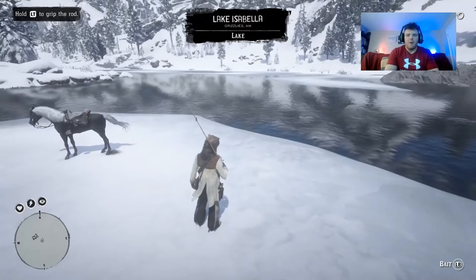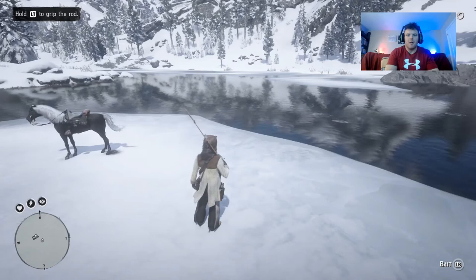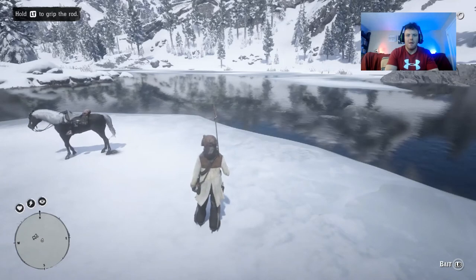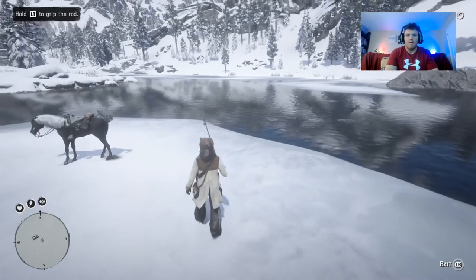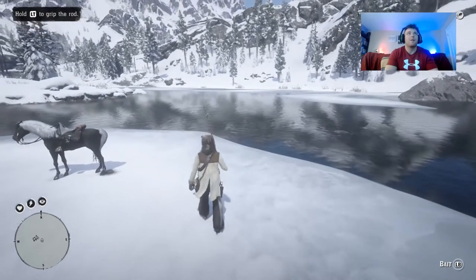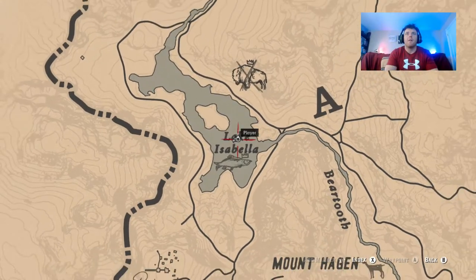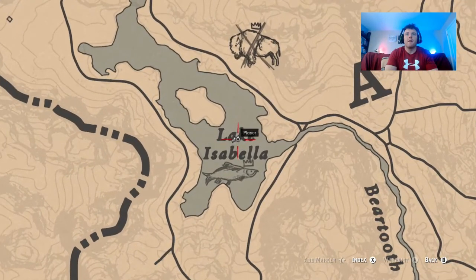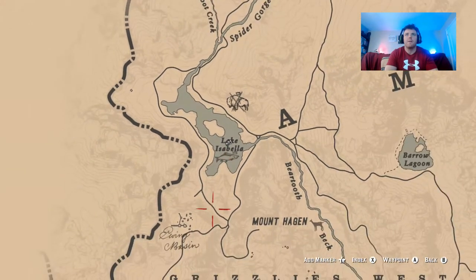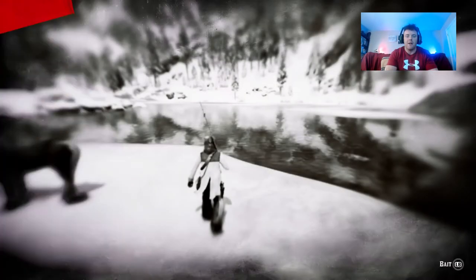How's it going everybody, it's Etern89 bringing you another Red Dead Redemption 2 video. In this video I'm going to show you where you can catch the legendary sockeye salmon and show you on the map where you can find it. You can find the legendary sockeye salmon at Lake Isabella — it will show up on your map right here. You'll want to use the special lake lure, obviously, because it's a lake.